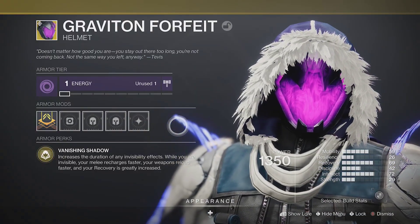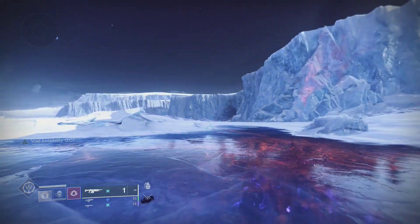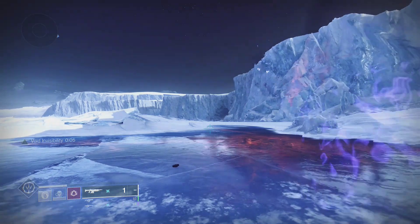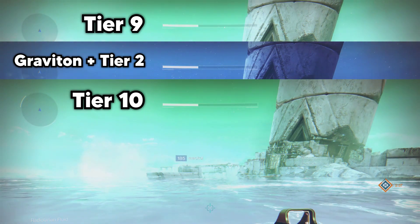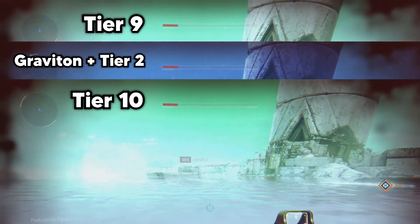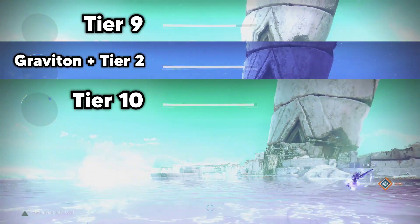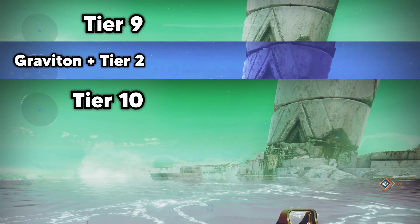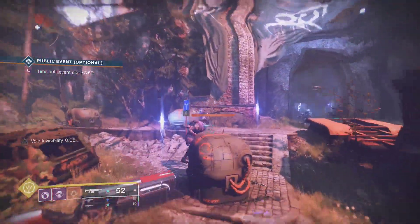Another effect like this comes from Graviton Forfeit. This will increase the duration of invisibility effects, and while you're invisible you get faster melee regen, reload speed, and increased recovery. This exotic doesn't just increase your recovery by a certain number, but instead raises it to a set regen speed — somewhere between tier 9 and tier 10 recovery. So while this doesn't technically raise your recovery in terms of stat points, it does raise it to almost max whenever you're invisible.